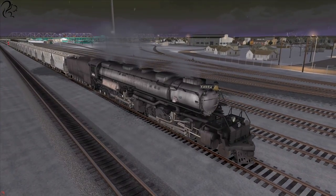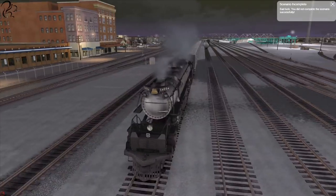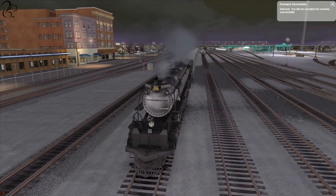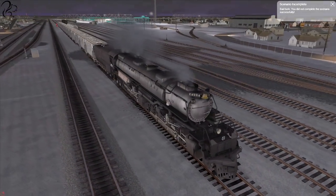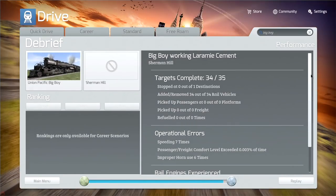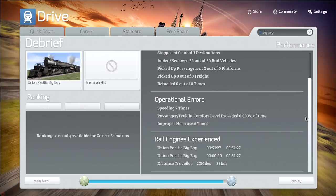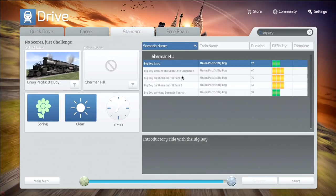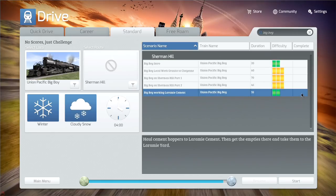That was awesome, I really enjoyed that. 'Bad luck - you did not successfully complete the scenario.' What?! And all of a sudden I hate this game. I stopped exactly where you told me to and you say I haven't completed the scenario - that's ridiculous. Targets complete: 34 out of 35. I was speeding - yep, fine. Improper use of horn - I'll take that as well. Stopped at zero out of one destinations - can you actually believe that? That is one of the more irritating aspects - now that scenario is incomplete and I'd have to spend another 40-odd minutes going through it just to get it ticked, which I'm not going to do.